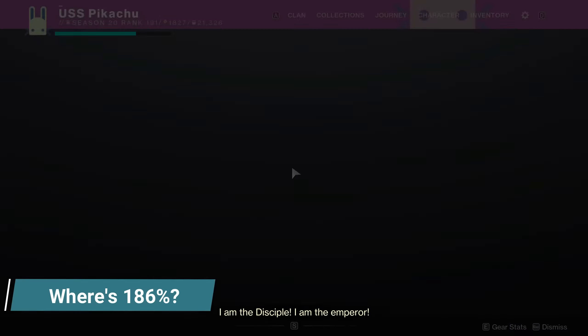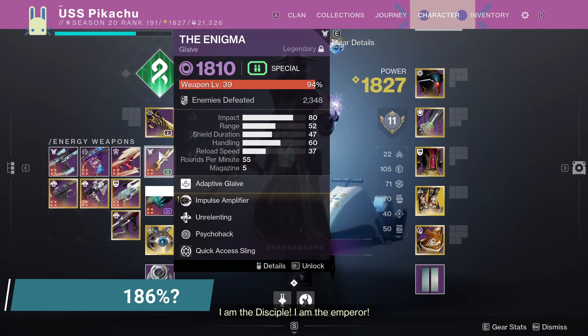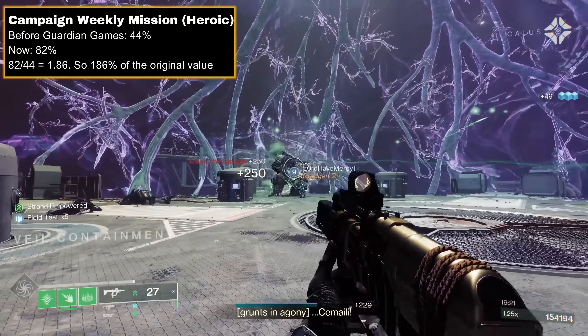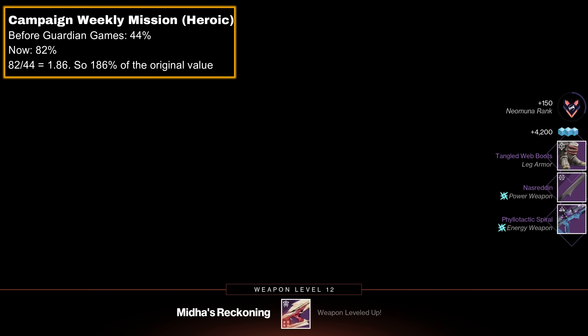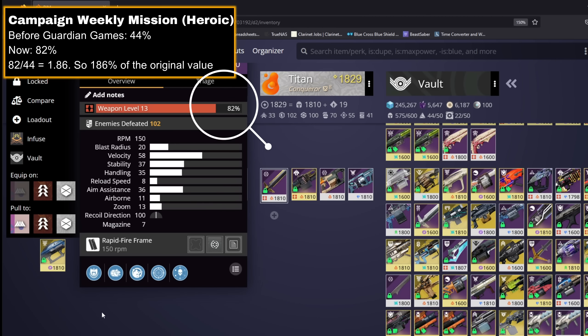Okay, but with all that, where's the 186%? The highest we've seen is 173%. Well, for whatever reason, the Lightfall weekly mission has a higher rate than normal, giving 82% of a level, which is 186% of its original value. Odd, but I'll take it.